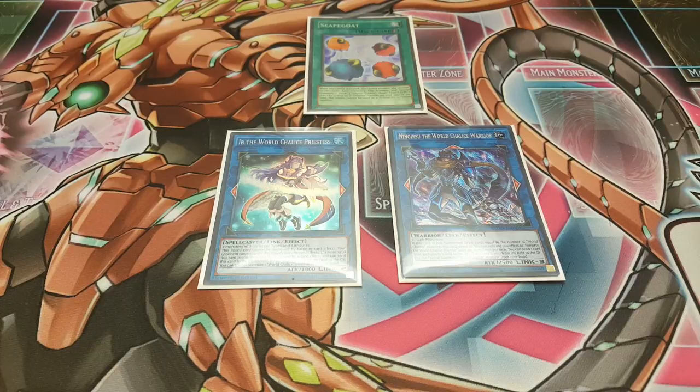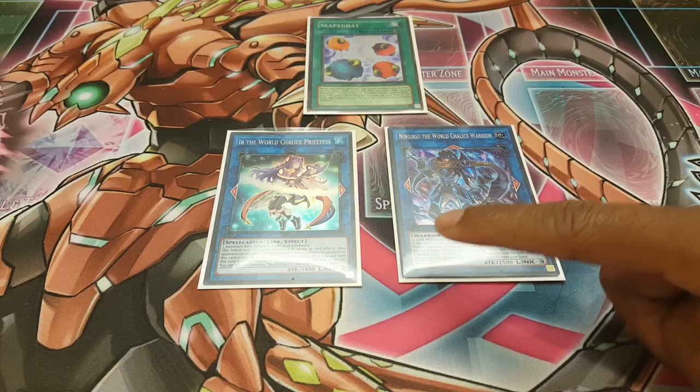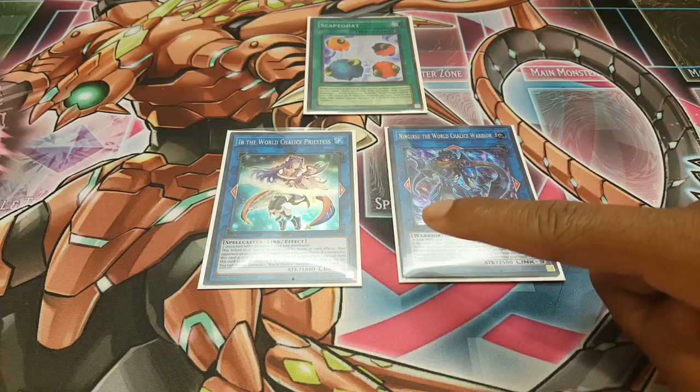What's up guys, Dr. Yu-Gi-Oh here. Today I want to show you guys a really cool combo where all you need is one Scapegoat and any other monster, and you're gonna be able to end with Ningarisu the World Chalice Warrior and Ib the World Chalice Priestess. It's a really insane combo because Ningarisu is gonna draw one card when it's summoned next to Ib.